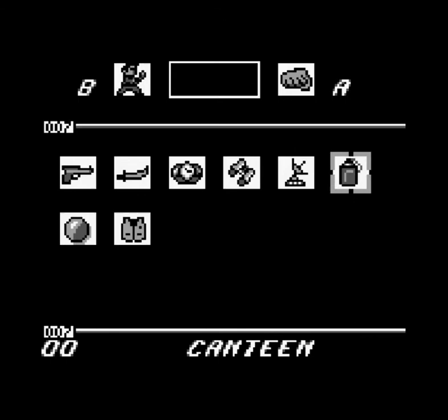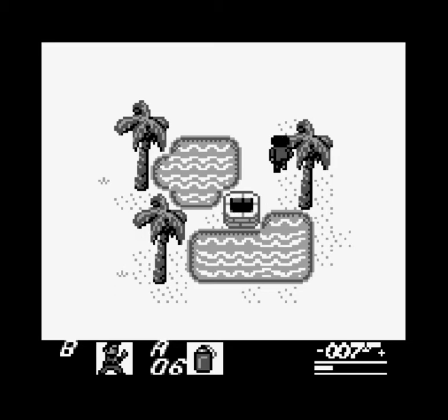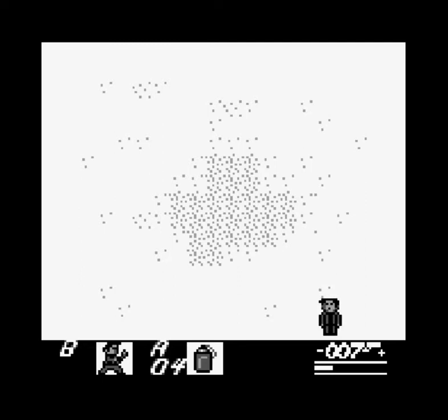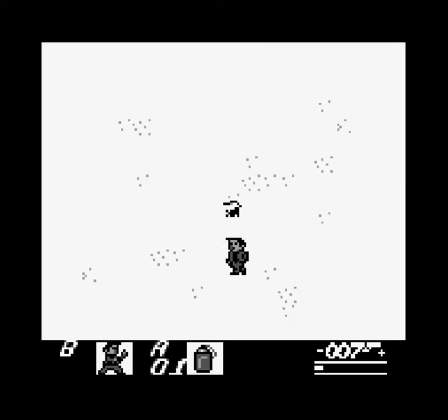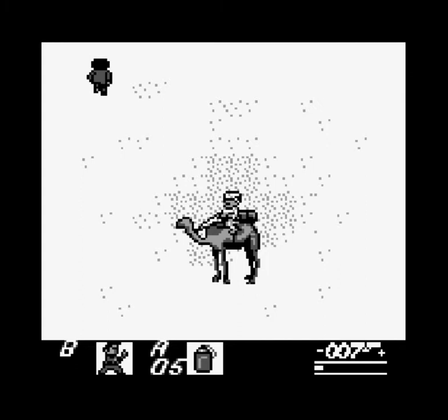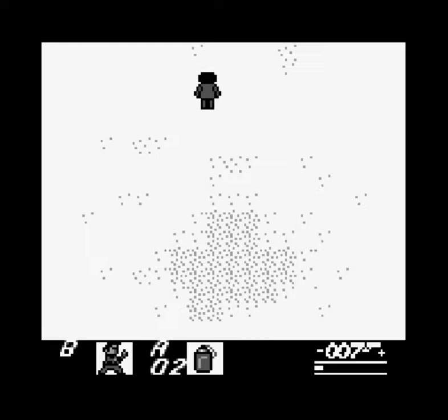Dead again. I'm confused. Oh, so every screen uses one canteen — that's what it is! If you notice here: six, five, four, three, two, one — each screen transition costs one canteen.